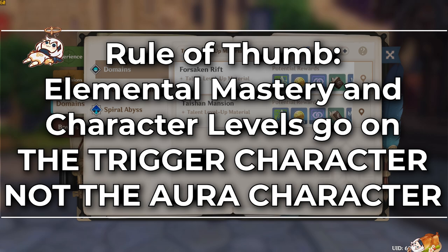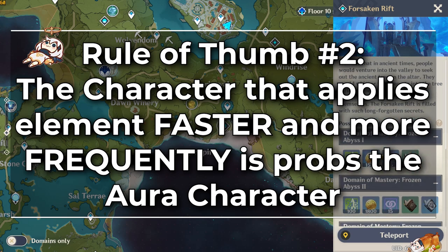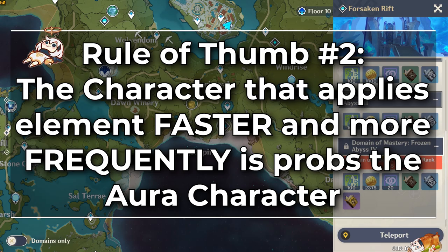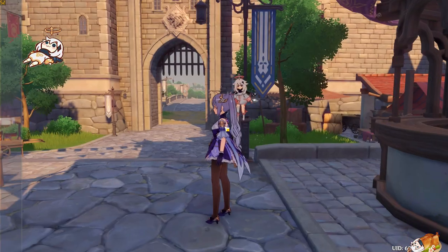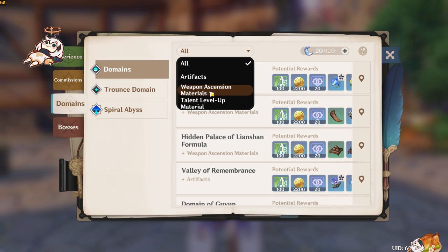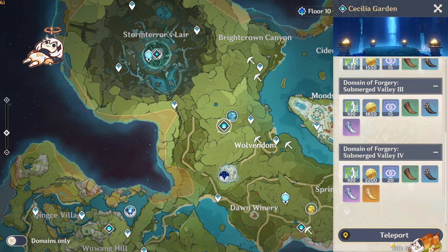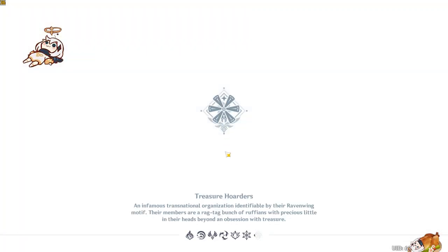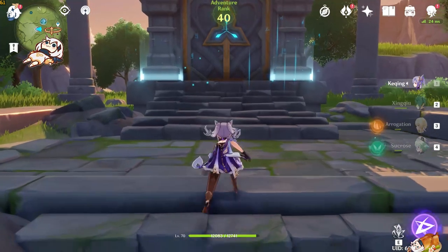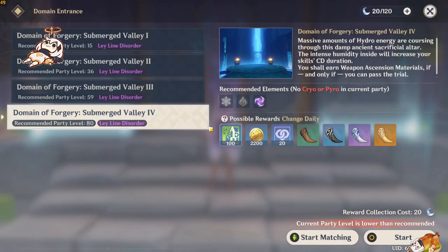The rule of thumb is that any elemental mastery you stack for reactions has to be on your trigger character, not your aura character. There's no 100% answer to whether a character is a trigger or aura character — it depends on your team comp, timing, and elemental applications. Generally, the character that applies their element most frequently is the aura character most of the time. This is why Keqing is a terrible character to put elemental mastery on — she is almost always the aura character, not the trigger. A well-played Keqing has arguably the fastest elemental application in the entire game. The Thundering Fury set on Keqing is also kind of a trap, since its passive only applies if she's the trigger and she almost never is.